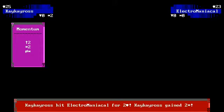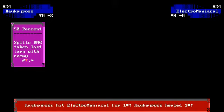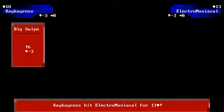The first thing I did, I started out with Momentum — not a bad opening play. Electro did Rush, which is a great counter, I think. I did the 50%, which is kind of silly there because it only did 1, but it evened us out alright. He hit me for 6 with the big swipe, and you'll notice that it does the negative 3 defense, which becomes important here.